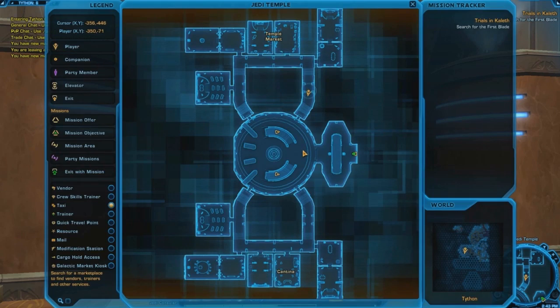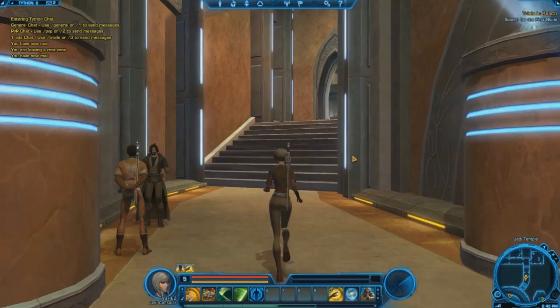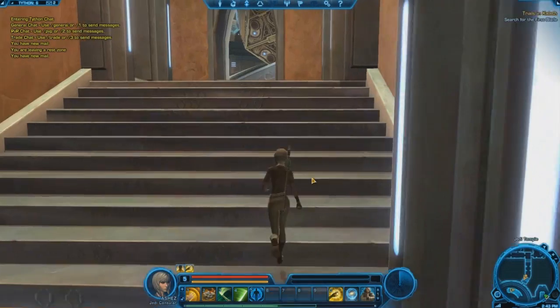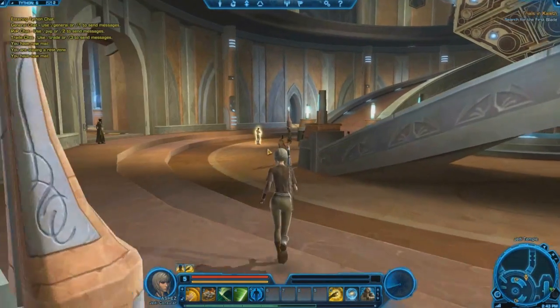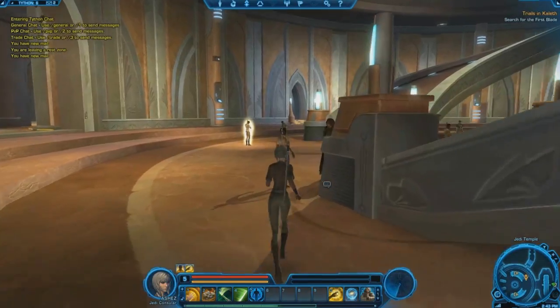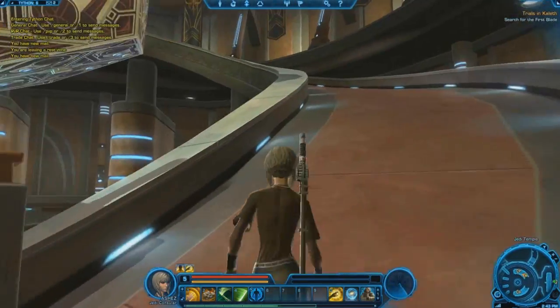Okay, so where are we going now? We're going to go outside, level five. Wait, should we go to the trainer first? Yes, yes, we should go to the trainer first. Okay, so he's just at the stairs.